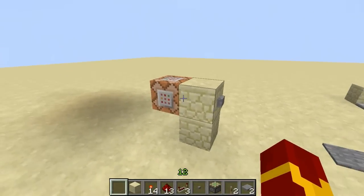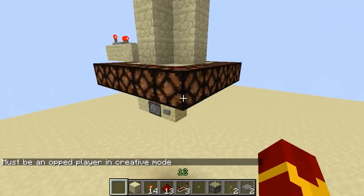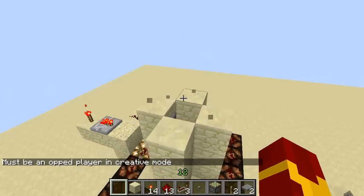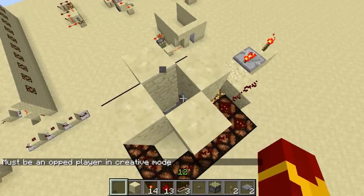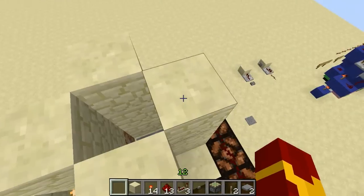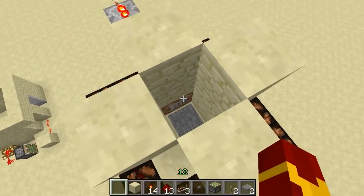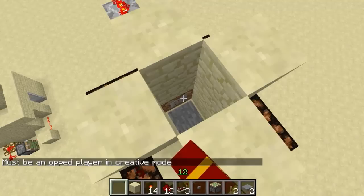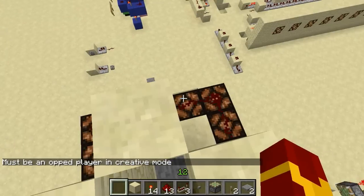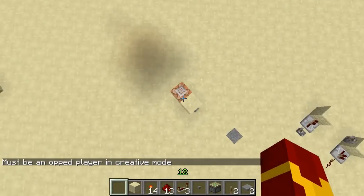So when I hit this button, this command block has a teleportation command in it, and it's gonna teleport me into this box. Just ignore those buttons — I just placed them there. When I come inside this box, I'm gonna step on this pressure plate. And as you can see, there's another command block inside there, and it's gonna teleport me right back here.